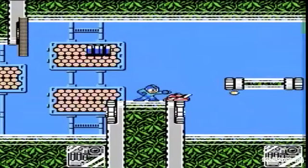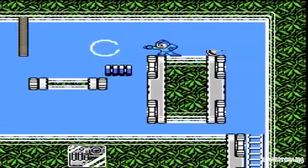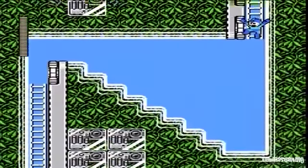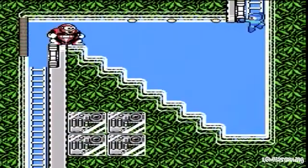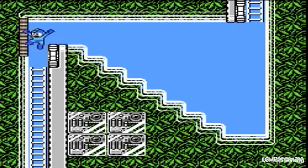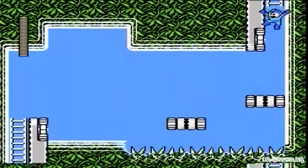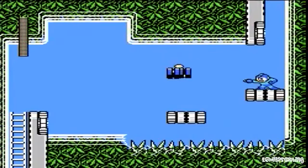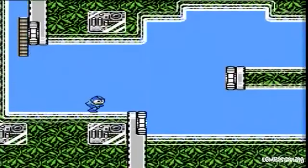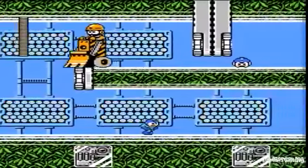Think back to Mega Man 2 — cast your minds back with me, viewers. Think Heat Man: Heat Man had a stage full of heat. Bubble Man had a water stage. Metal Man had a mostly metallic stage. Air Man had a mostly air-based stage. Flash Man had a very disco-y looking stage, flashing lights and all that. There were a couple weird ones, like Crash Man and Quick Man — they had some kind of weird stages. But for the most part, all the Robot Masters in the previous game had stages that represented who they were.